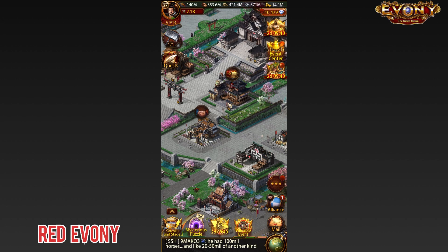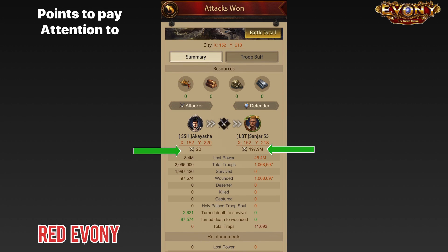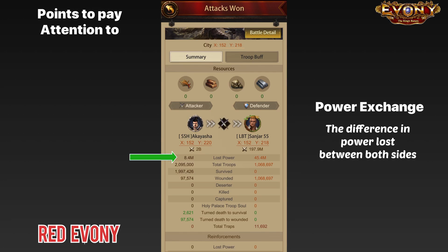So let's open a battle report and go through the basics of what is in there. The first things that you want to look at are the power of both sides — this shows you the starting point of both parties before the battle. The next thing is the power lost, which indicates the amount of power that both parties lost. This is significant because in Evony, it's not a simple question of whether you won or lost the attack; the power exchange is often more important than the outcome itself.